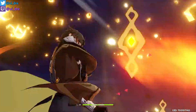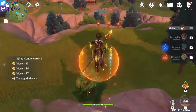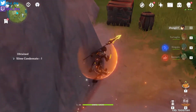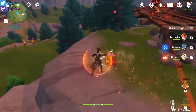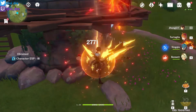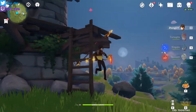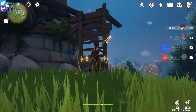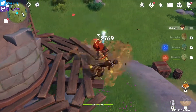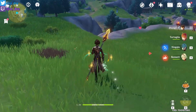You can use his ultimate every 12 seconds — it only costs 40 energy. He does quite well as a DPS character, but I do believe it is not his best role. He is good, but his best role is as a supportive nuker — swap him in, use his ultimate, maybe place a pillar, then swap back out to your normal DPS.